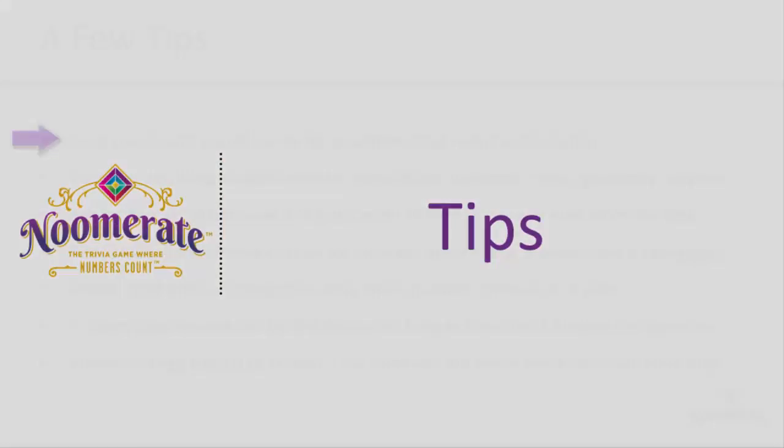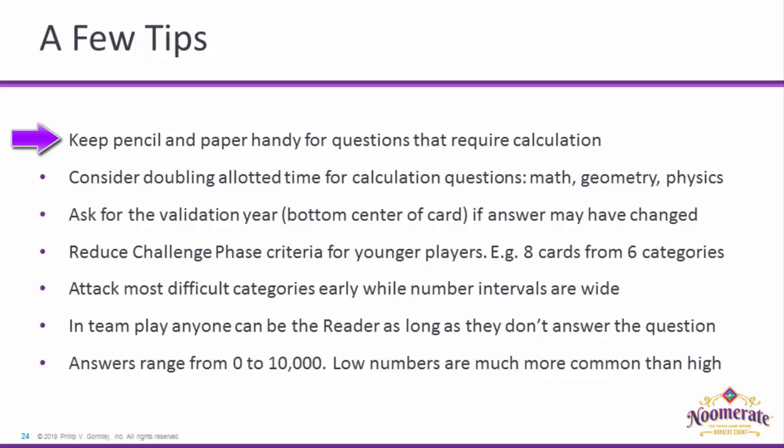A few tips: Keep pencil and paper handy for questions that require calculation. Consider doubling the allotted time for calculation questions in the Math, Geometry, and Physics categories. Ask for the Validation Year in the bottom center of the card if answers may have changed. Reduce Challenge Phase criteria for younger players — for example, they only need to get 8 cards from 6 categories instead of 10 cards from 7 categories. Attack the most difficult categories early while number intervals are wide. In team play, anyone can be the reader as long as they don't answer the question. Finally, answers range from 0 to 10,000 and low numbers are much more common than high.